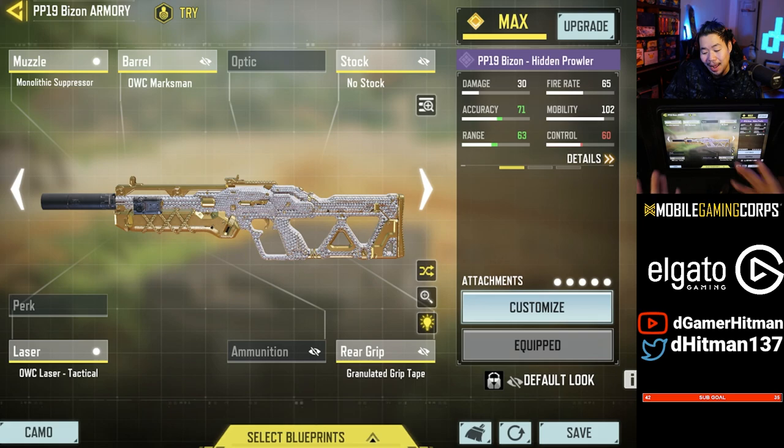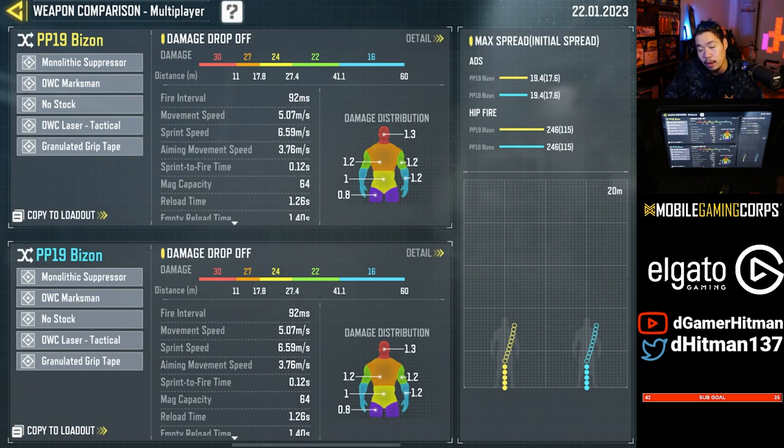To start off we have the Bison. The Bison has a base mag of 64 which is absolutely fantastic. Not only that, the recoil is almost basically straight. It's just a little bit lateral at the end and it's got a potential three tap. So for an SMG this is probably the easiest one to use. It has great range, great damage. Definitely recommend this as one of the guns.